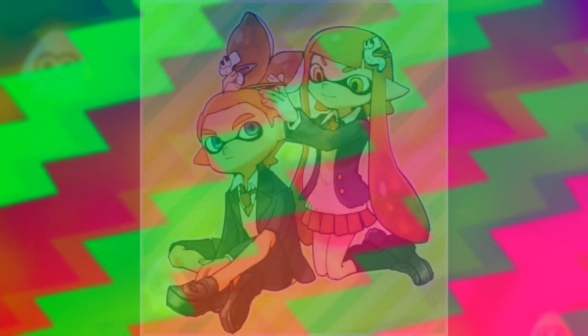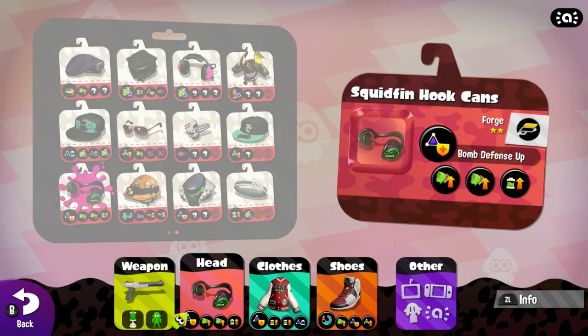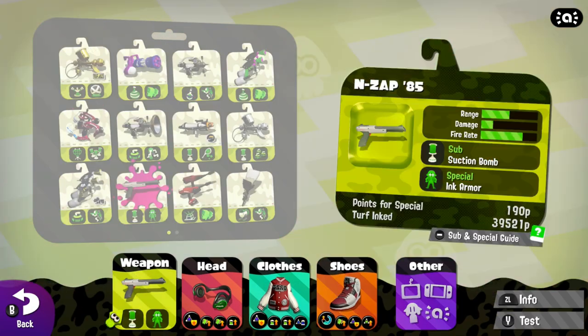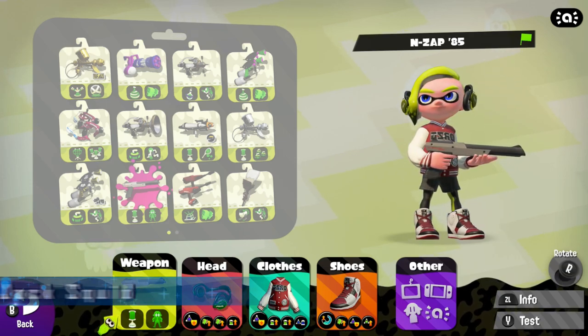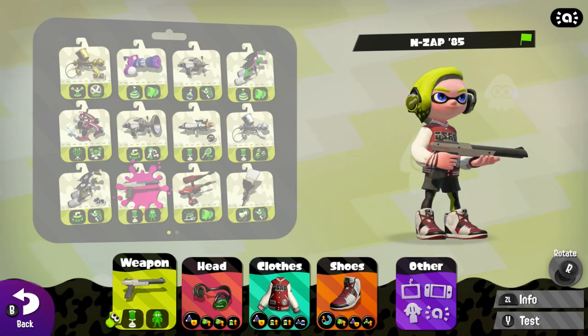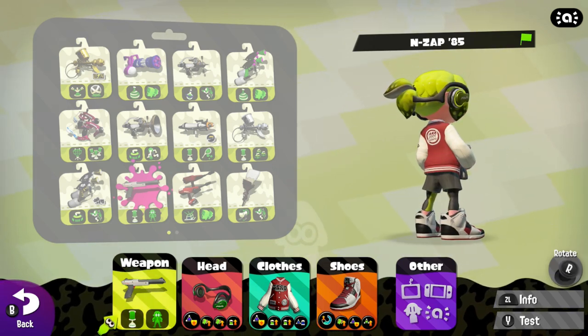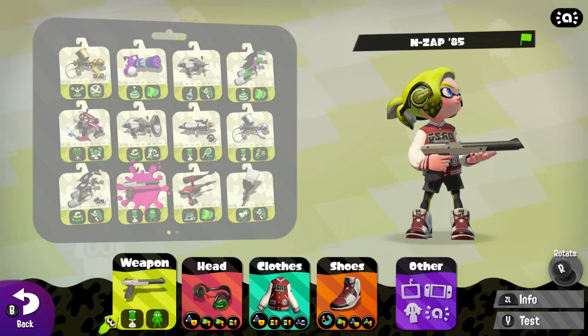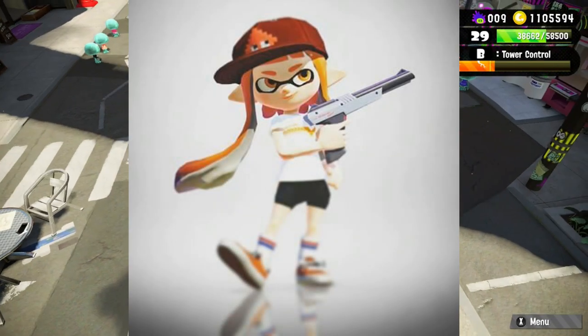High school students will definitely recognize this outfit. Combine the squid fin hookups, the varsity jacket, the red and black Squid Kid 4, and the N-ZAP 85, and you have what I like to call the jock squid. This is the athletic guy who gets all the girls, is popular at all the parties, the guy everybody wants to hang out with, and he has one of the coolest weapons in Splatoon history — the N-ZAP 85. I found this was a perfect match.